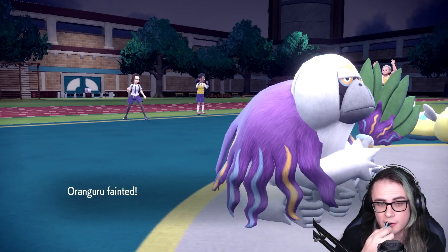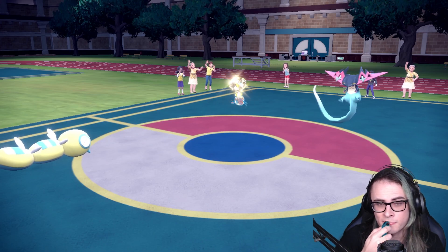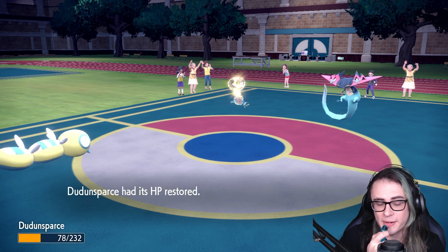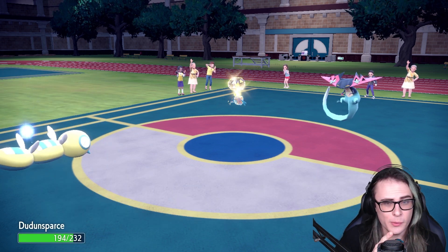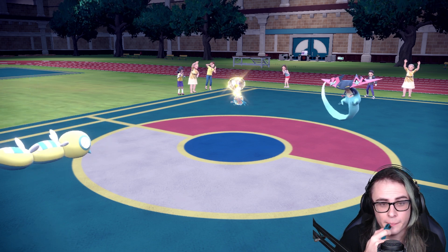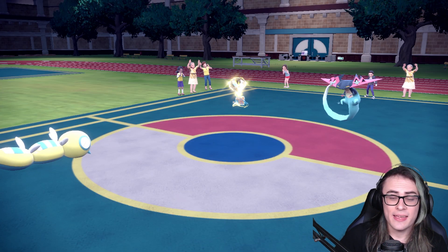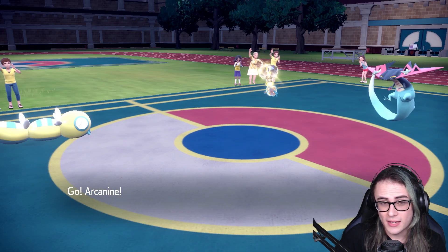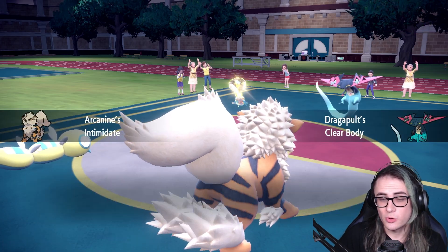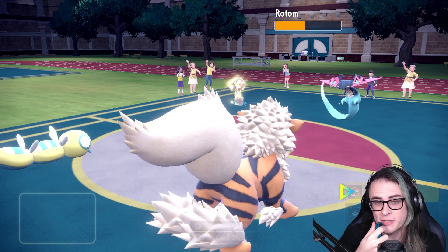Randy took out Oranguru. I'm a little annoyed with this set of plays, but it's not a big deal actually. Dudunsparce being alive does open up a little bit — I can just go for Extreme Speed on the Rotom. Arcanine's Extreme Speed should take that out. From there, I can go for Coil on Dudunsparce, and I think I'll actually be fine, because all I need is to Coil up and then go for Tantrum on Dragapult while Randy probably Taunts me.